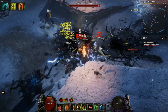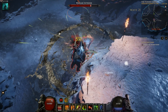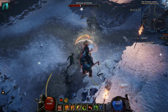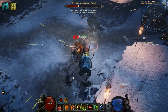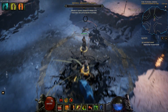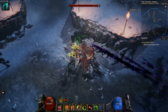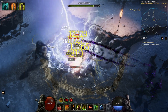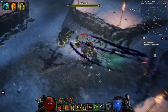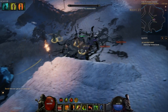Hey everybody, it's Boardman21 and today's build is going to be the Earthquake played as a Druid. We were pushed into this by Apprentice Corner. If you haven't checked out his video on Earthquake for the Shaman, I recommend that you do. He's running a very low life, very high damage build, and I would recommend going over there and seeing that video.